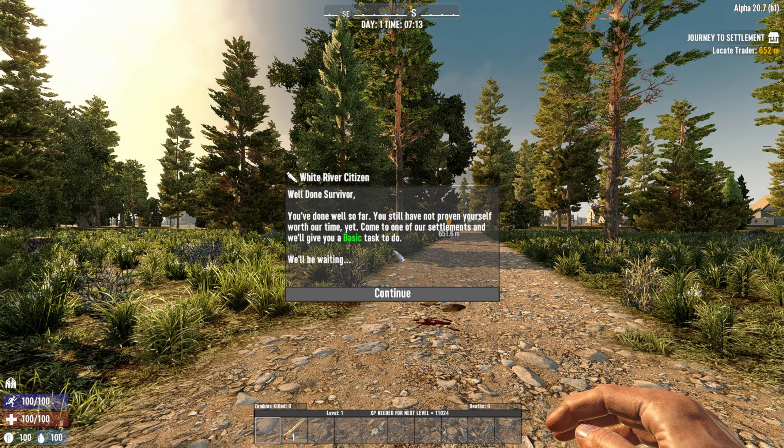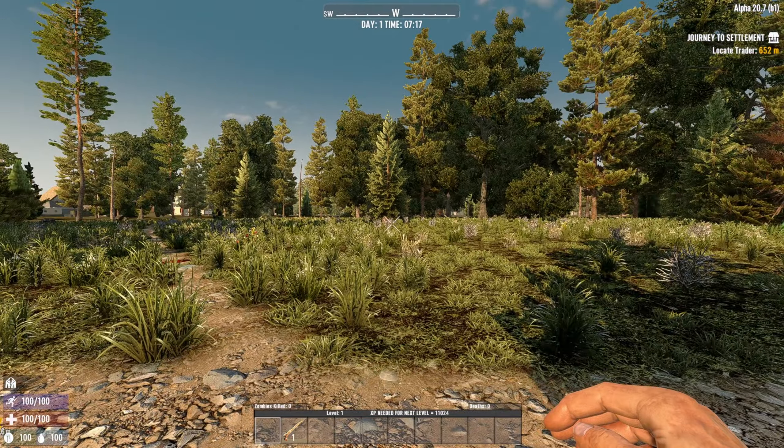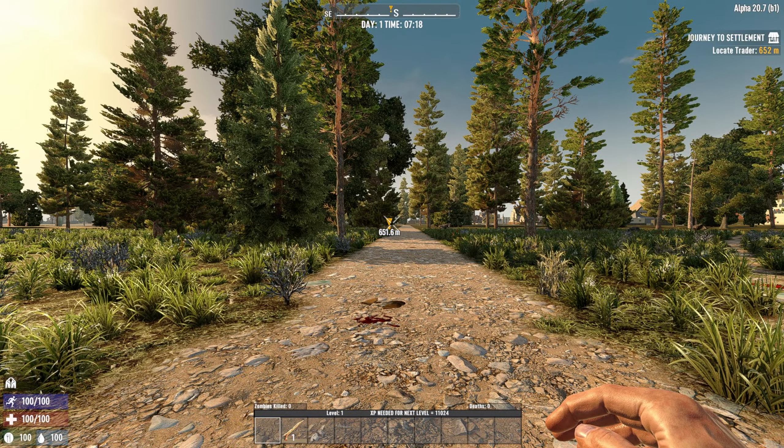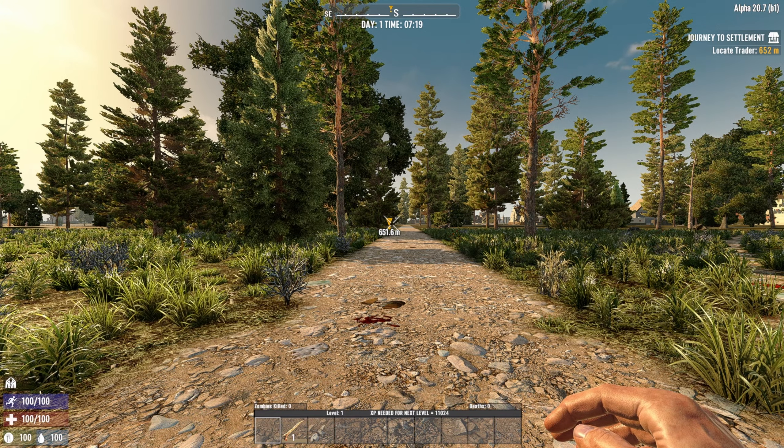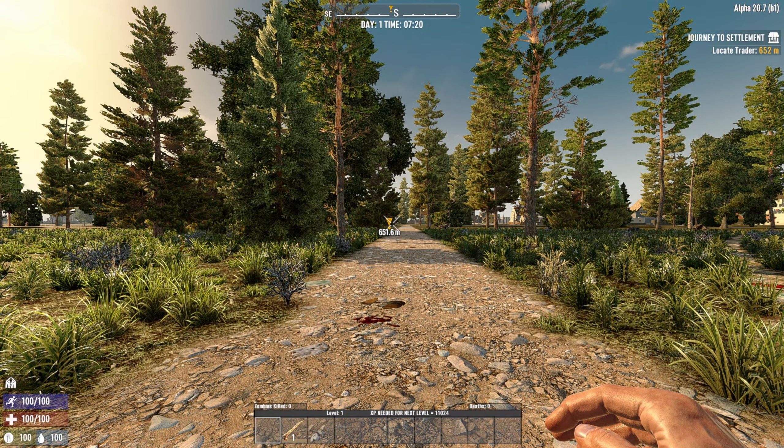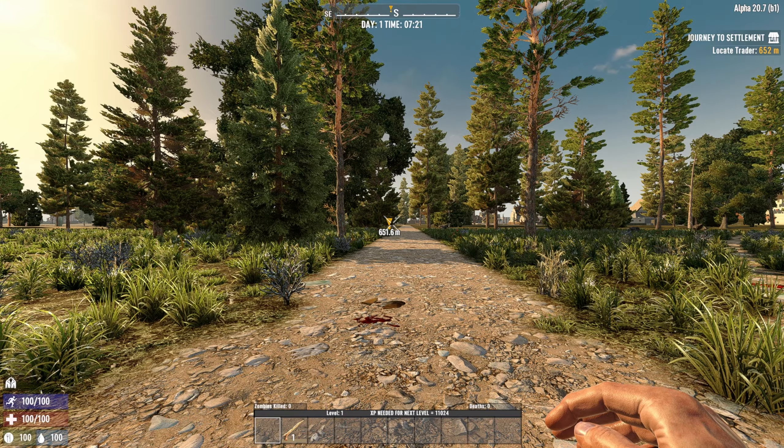Okay, so Journey to Settlement — Locate Trader. It's very close, some buildings in the distance. We need to head south. About this mod: it was meant to retain the feel of vanilla Seven Days to Die while adding much more and expanding the end game quite a bit.